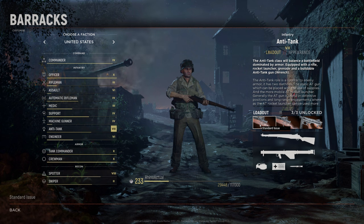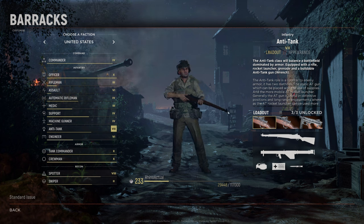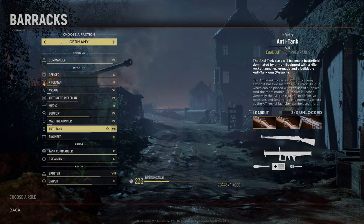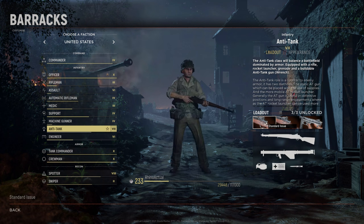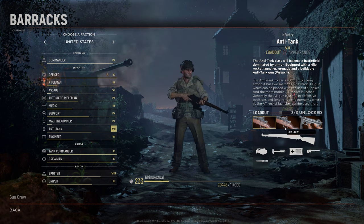The Anti-Tank class starts out with three loadouts for all factions. The British and Russians actually have four loadouts, but Americans and Germans have three. Starting off with standard issue, you've got your rifle and your bazooka, which is your main long-range AT weapon. You can use it to take out garrisons and outposts as well. You just have to be pretty accurate — it takes a while to get used to the drop-off, but you'll learn that over time.